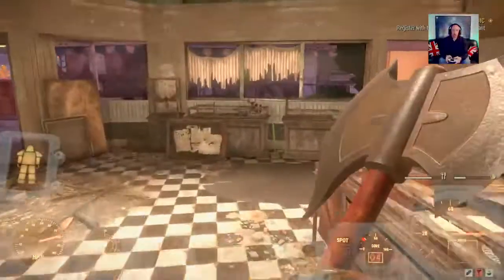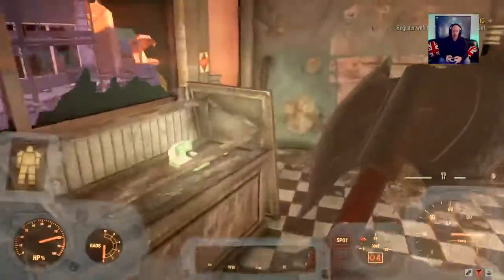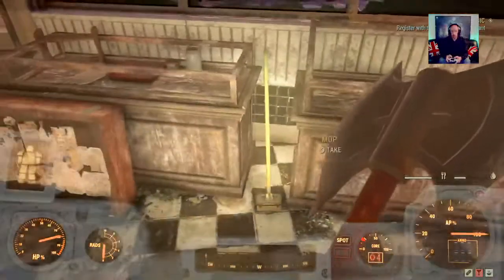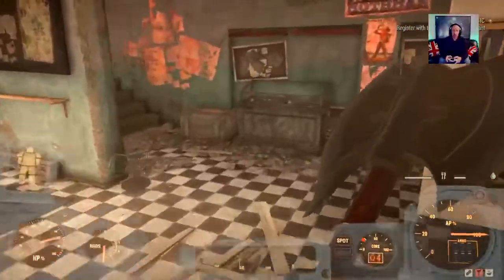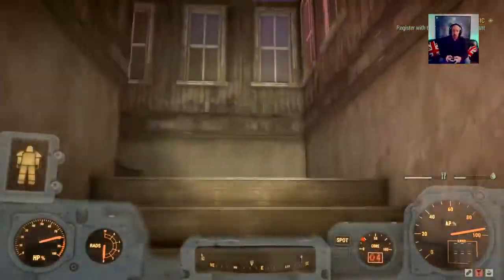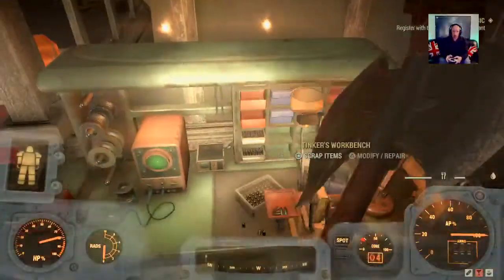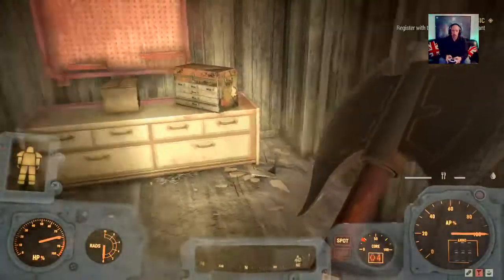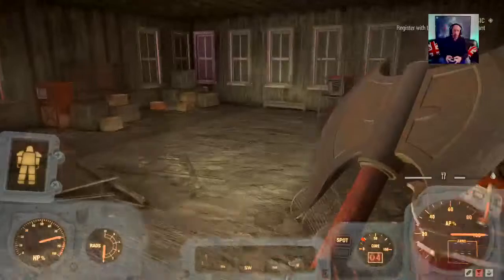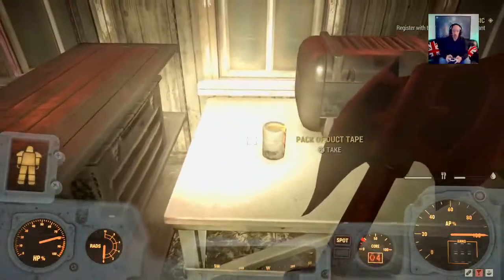Okay so this is the top half of the museum — it's not really Mothman-y though, is it, apart from the little statue there. You can get that worship statue for your camp. Let's go upstairs first. There's a crafting bench — always handy because you can scrap all your junk and make yourself way less heavy. There are a few bits and bobs to pick up in here but that's your own decision.